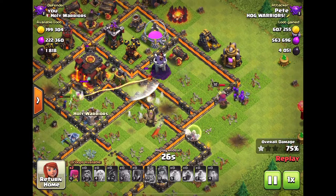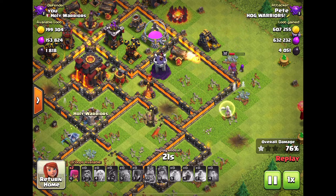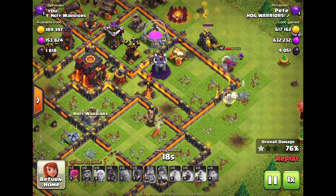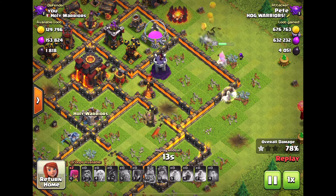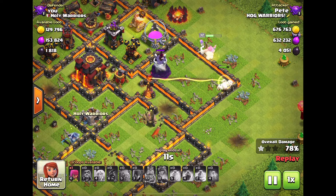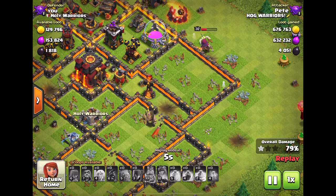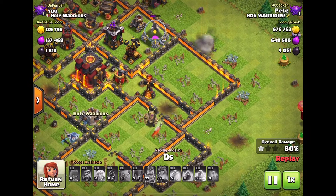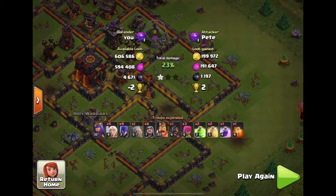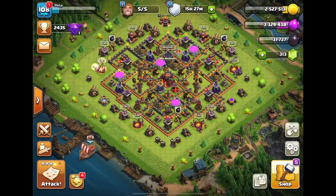The attack didn't really go well — I think it's gonna be an 80% one star, which is absolutely horrendous. The troops just didn't funnel into the Town Hall. I think I misplaced my jump spell, so we'll just learn from our mistakes. But yeah, that was the showcase of the King skin and also of the Autobot. Thank you guys so much for watching and hope to see you in the next video — bye bye!